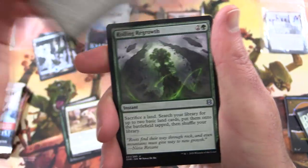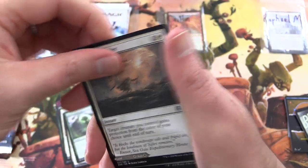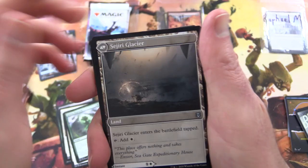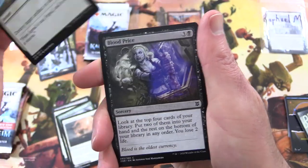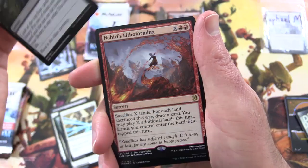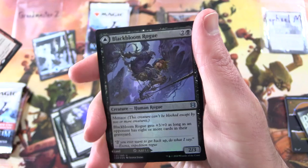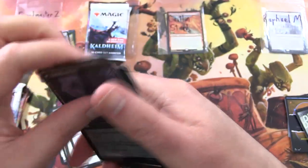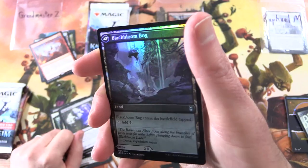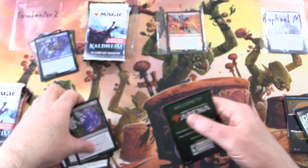Or maybe it's the Fearless Fledgling. Roiling Regrowth. Sejiri Shelter. And on the other side we've got the Sejiri Glacier — Disenchant. Blood Price. And the rare is Nahiri's Lithoforming, along with a foil Blackbloom Rogue. Let's carefully flip that around — Blackbloom Bog. And an ad for MTG Arena.